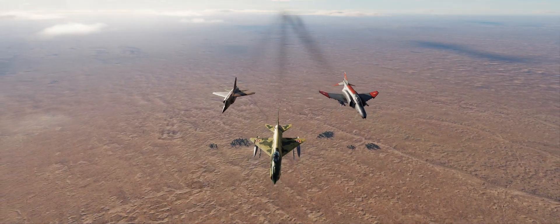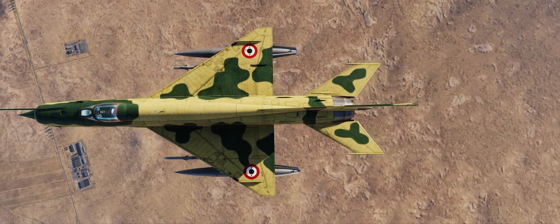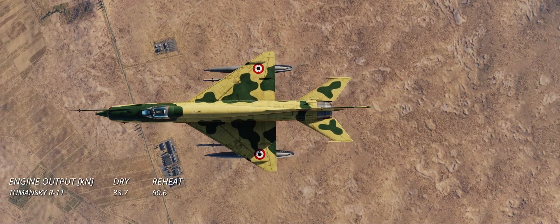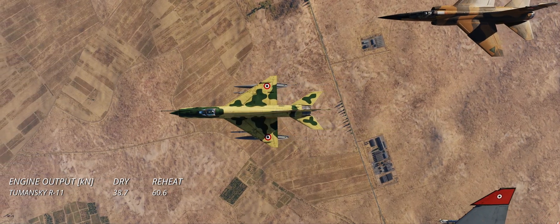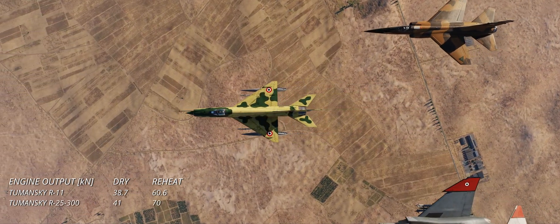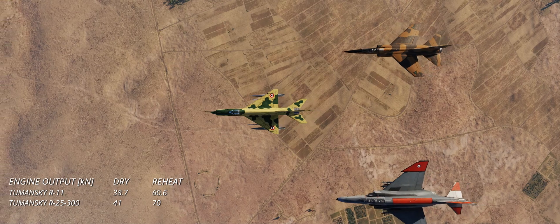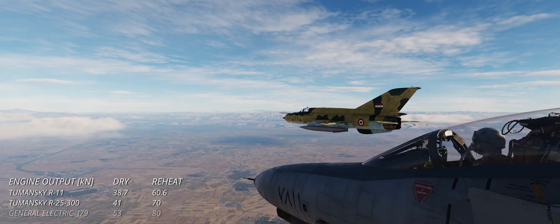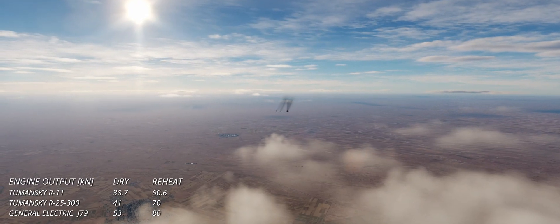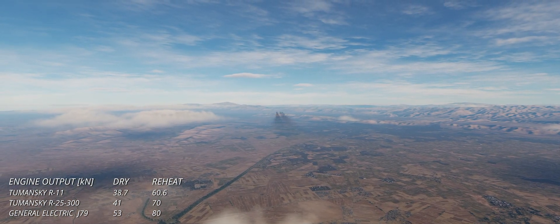The top-down view of the MiG-21 reveals some core features of its design. The thin body and delta wings enabled the Fishbed to reach extremely high speeds. The initial Tumansky R-11 was quite underpowered, delivering 38.7 kN at military and 60.6 kN with reheat. The bis received the upgraded Tumansky R-25-300 — a compact afterburning turbojet capable of generating 41 kN dry and 70 kN with afterburner. For comparison, each single General Electric J79 generated circa 53 kN dry and 80 kN with reheat.